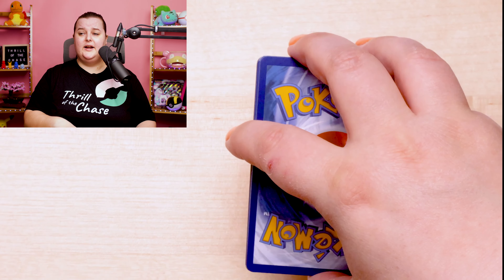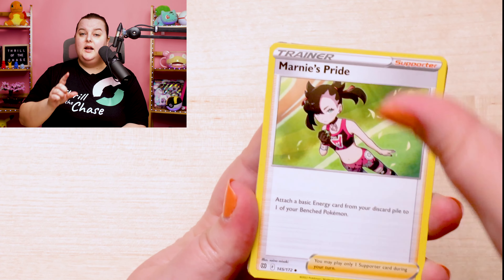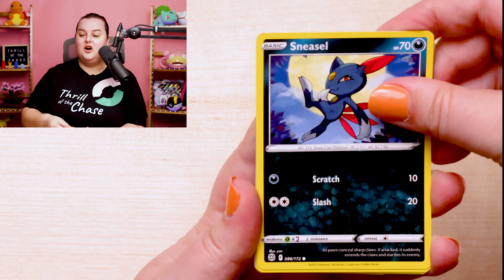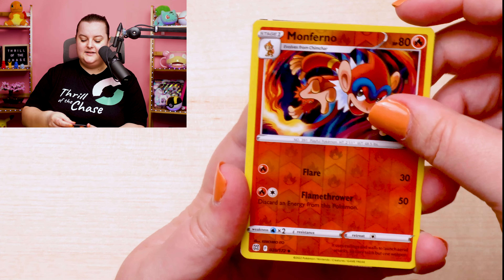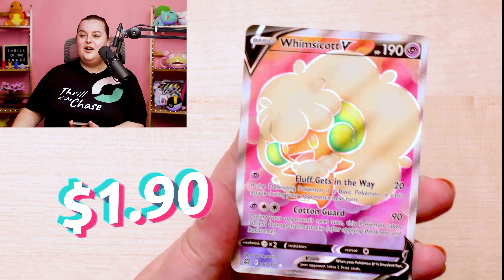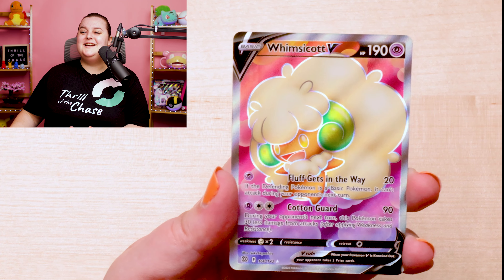If we pull that Luminium, I think I might lose it — but I will be very happy for whoever wins it. Don't forget, comment down below and subscribe if you want to win all of today's beautiful cards. I think we might have a pull in this stunning set. And we do! What do we have? A Whimsicott V! This card is awesome. Let's take a look at this Whimsicott under the microscope. Whimsicott V — don't let his fluff get in the way.